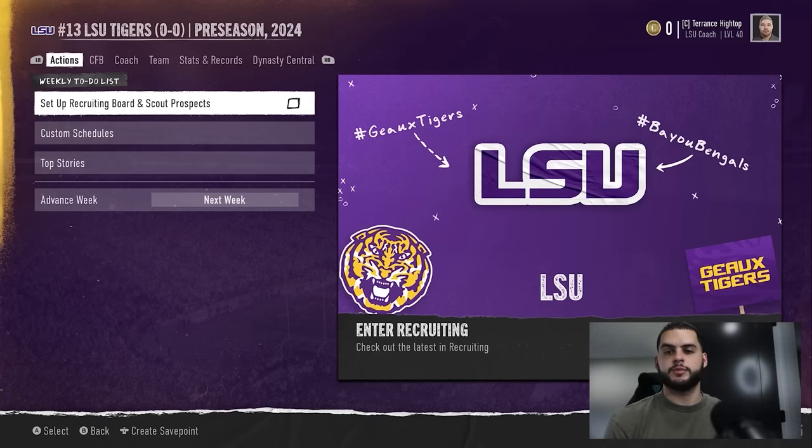In College Football 25 dynasty, player progression is not as cut and dry as it is in Madden. In Madden it's very simple: get a lot of stats, earn XP per week, spend XP on skill points, and upgrade your depth chart. CFB 25 is very different.